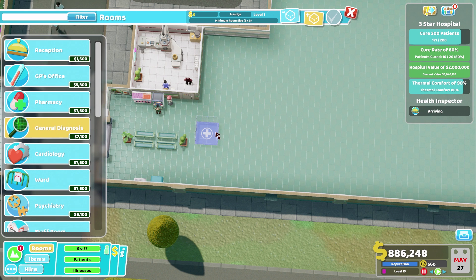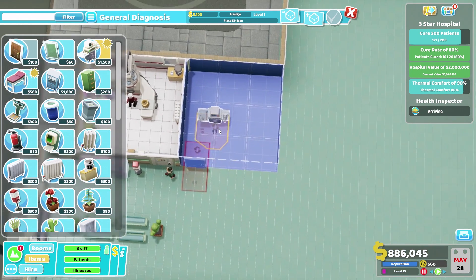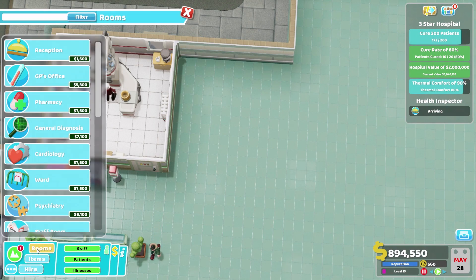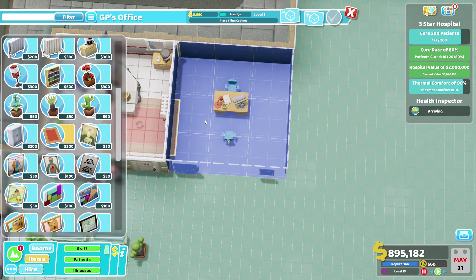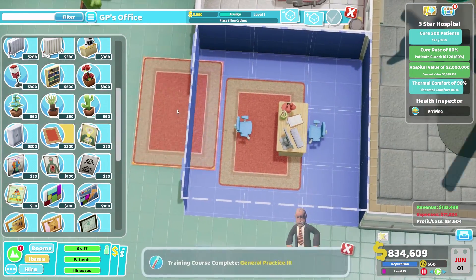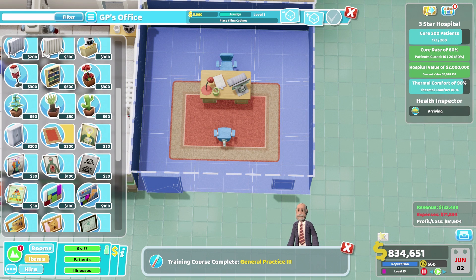We have expanded up the hospital quite aggressively recently. I have a new GP's office — I always go for that wrong one. There we go, that'll do. I'll get a window there, and we will get a little area here. We'll put the rug all the way under the desk — that's good enough for me.